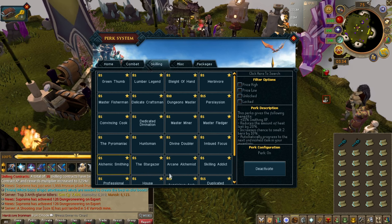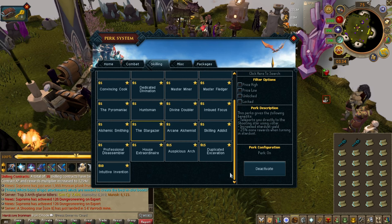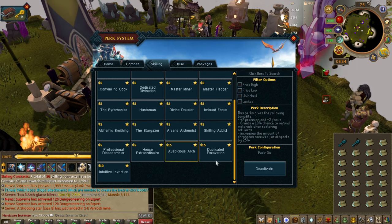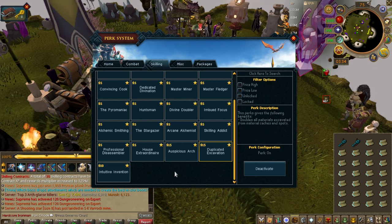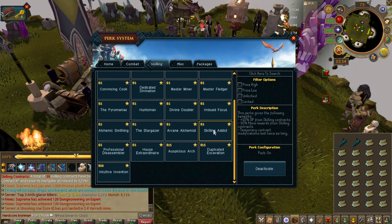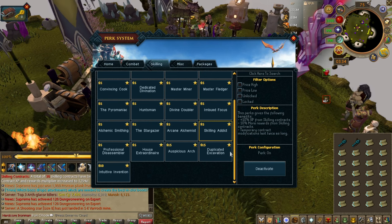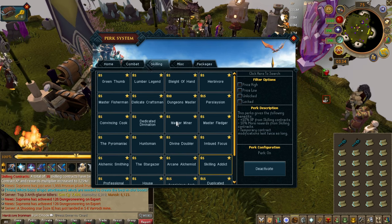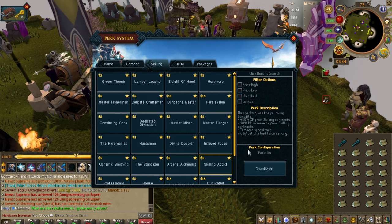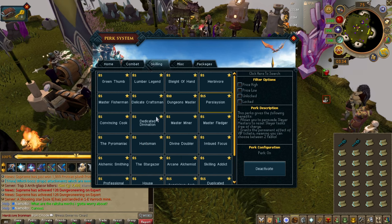Master Miner and Alchemic Smithing are also very good. Stargazer — very good. If you like archaeology and want to delve into it, the archaeology perks are very good as well. Skilling Addict is very good if you want to do skilling contracts. Really it's up to what you want to do, but the main must-haves would be Persolation and Herbivore.